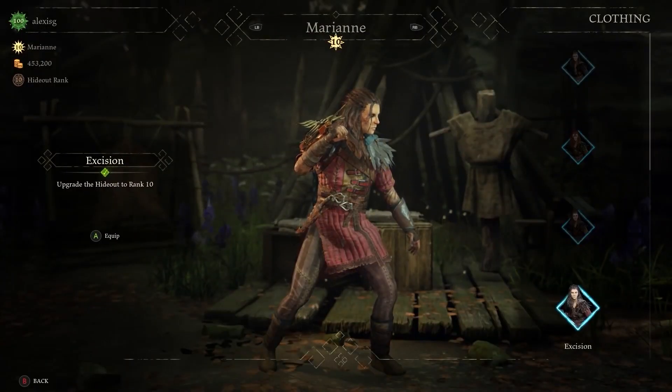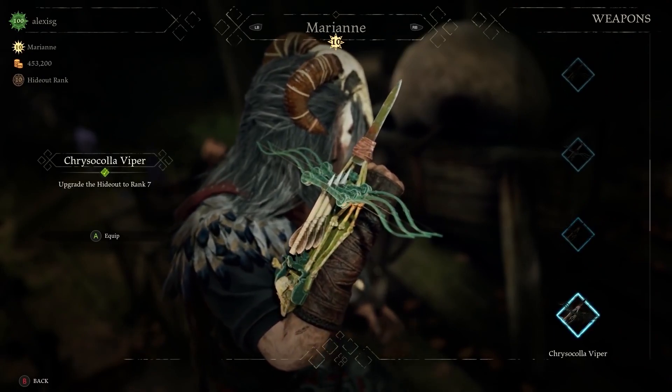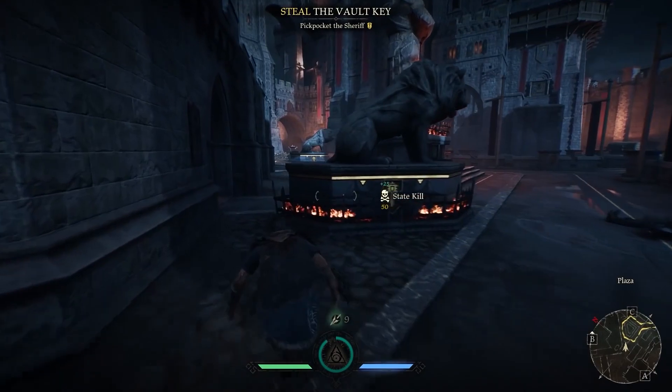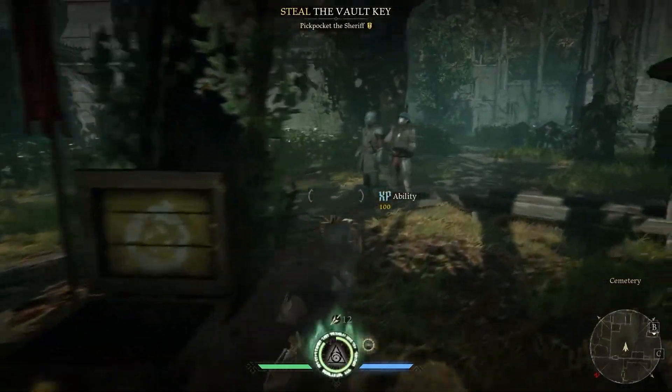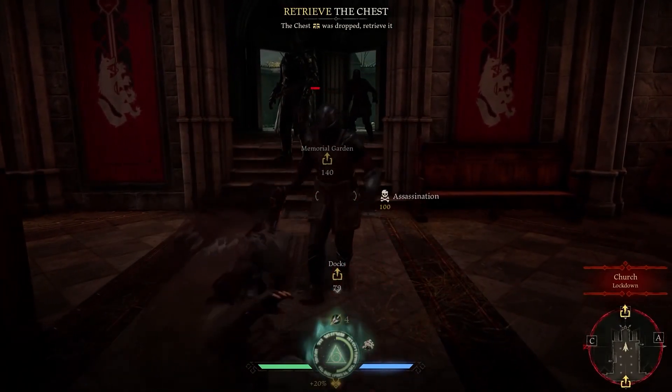With unlockable perks, you can customize the Hunter's abilities and weapons. You can choose to modify her crossbow to fire faster shots, but at the cost of bolt durability. Stealthier perk options include ways to improve her Shroud ability by chaining assassinations together to extend its duration.